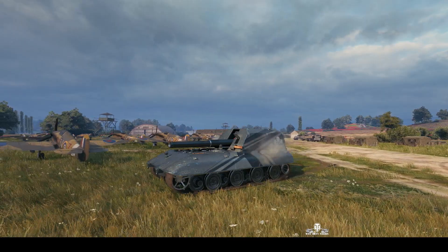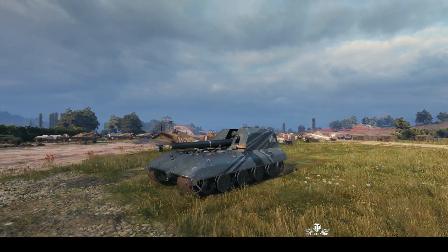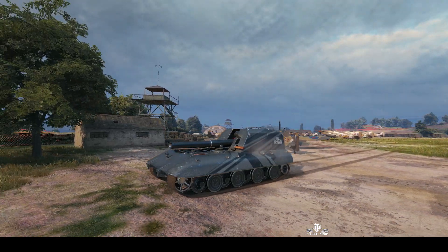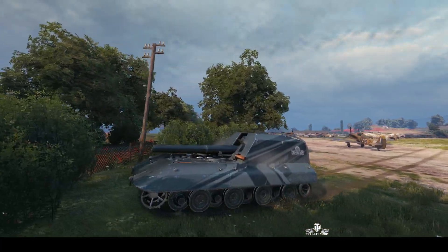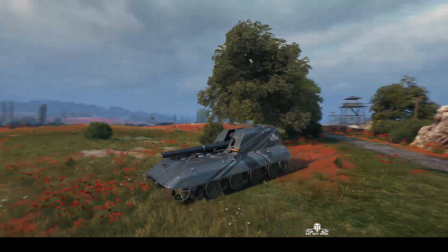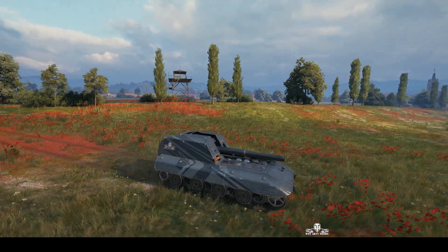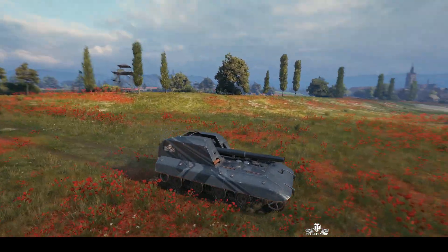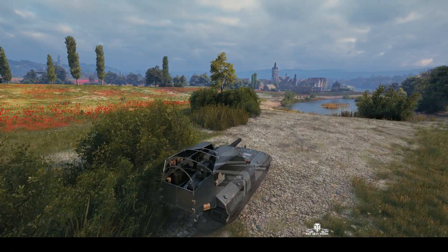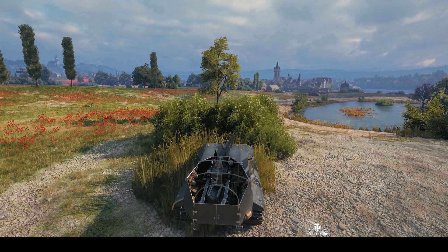The GWE 100 carries a 21cm howitzer. They did theorize that this tank would actually carry the big 30.5cm Skoda design mortar, but with design limitations, the game has taken liberties — they've actually just stuck with the 21cm mortar, which is the third biggest gun in the game. The GWE 100 was a design that started in 1943, part of the E-series, so it's based on the E100 tank.